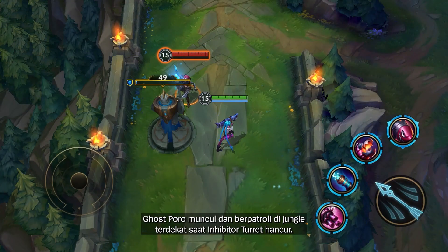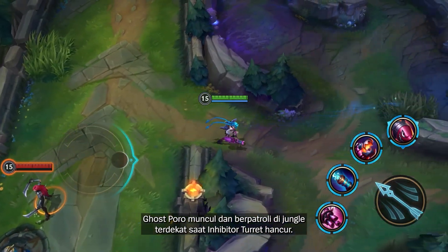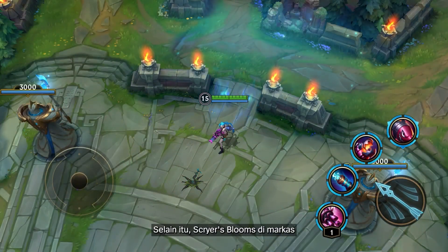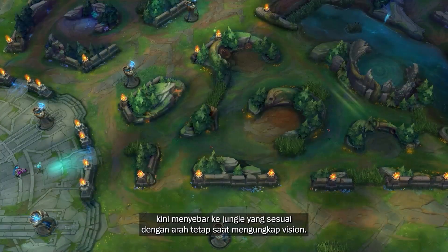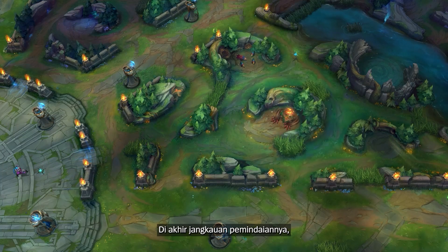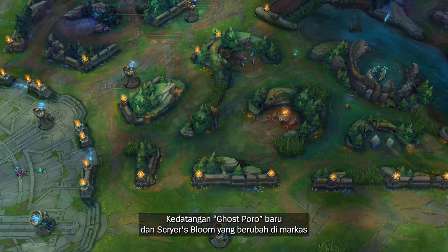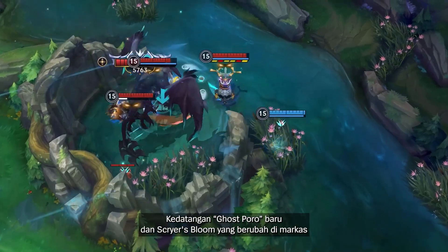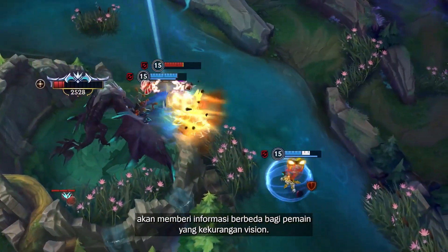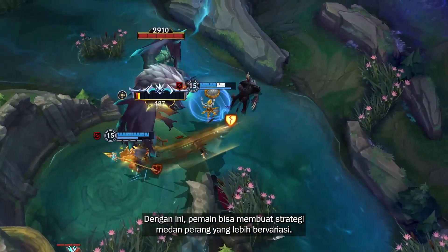In the new patch, a Ghost Poora will appear and patrol the nearest jungle area when the inhibitor turret is destroyed, granting sight for the losing side. Additionally, the scryer's blooms in the base will now spread towards the corresponding jungle area in a fixed direction when activated to reveal vision. At the end of its scanning range, it will also provide a circular aerial vision for a short period. The new Ghost Poora and transformed scryer's bloom will provide different information for players at a vision disadvantage, helping them come up with more varied battlefield strategies.